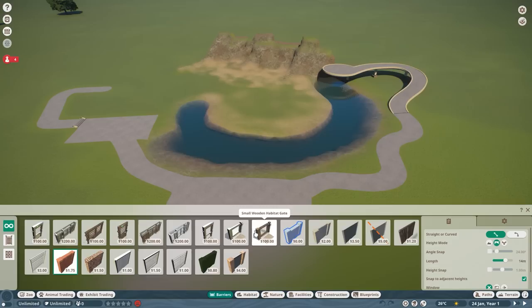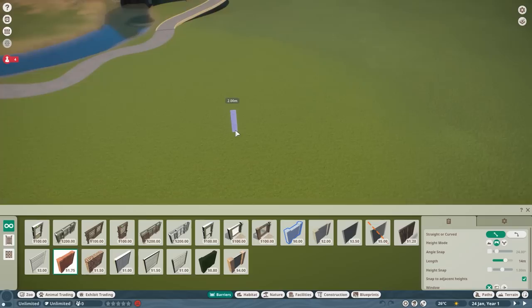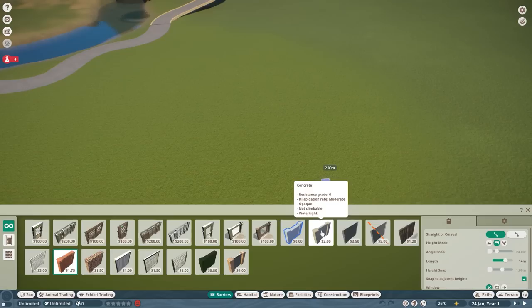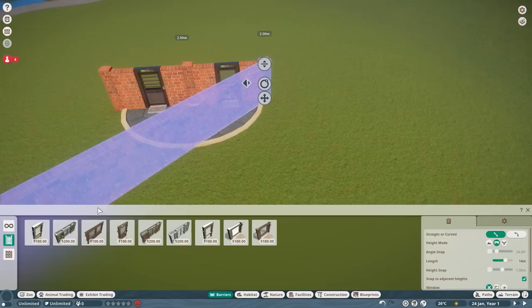A couple of things have changed in the last update. We now have small habitat gates and big habitat gates, guest gates, wooden track airlocks, a glass track airlock, and a track airlock. There are a couple of things in here, but before we do our actual build I'm going to explain a couple of things about barriers. There are several different types of barriers for different resistances and grades. First of all, we do have gates.